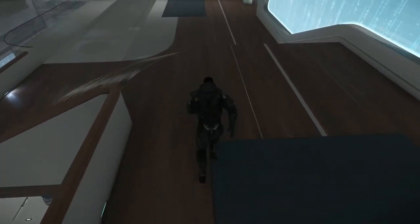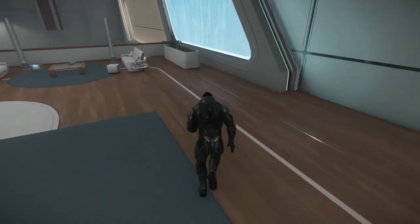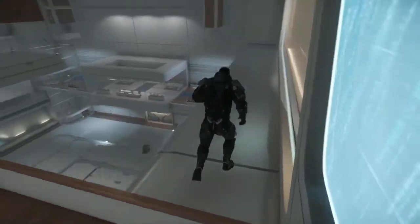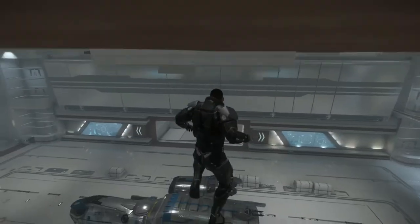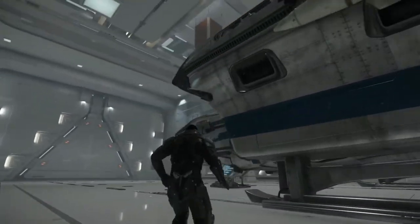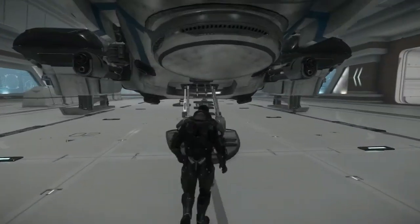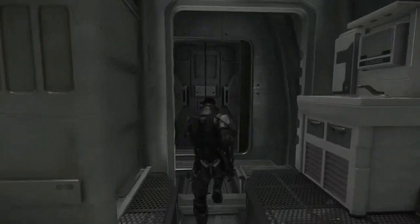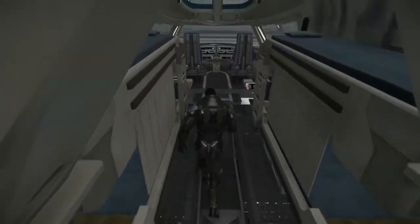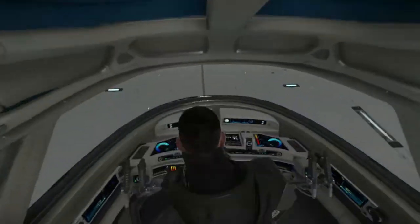Let's get down and look at it up close. I'll jump over the flowers here and go down — there we go. The entrance is the same as on the other Freelancers, at the front, and it has a nice animation walking in. The cockpit area is pretty much the same, unchanged from the normal Freelancer. The Freelancer DUR of course looks a little bit different with those antennas and housings for the extra radar.